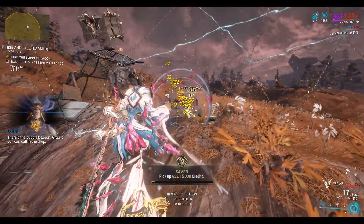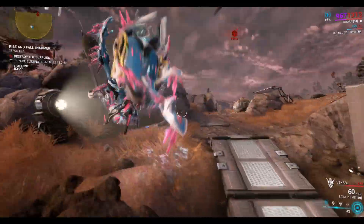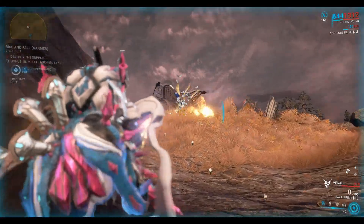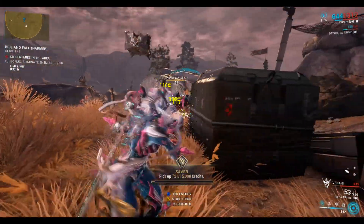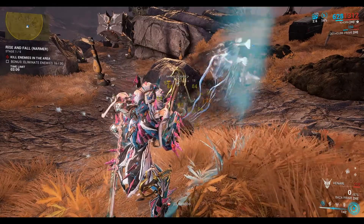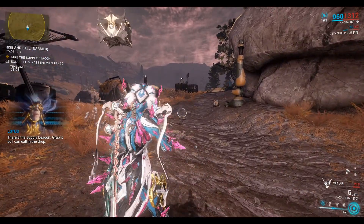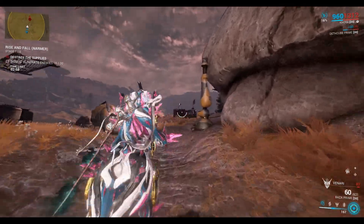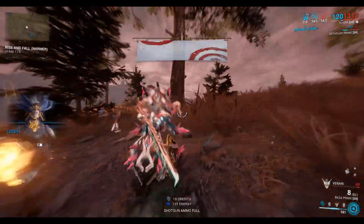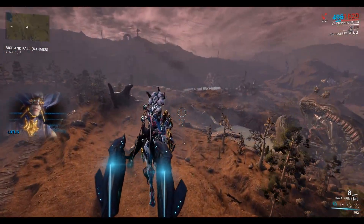There's the supply beacon — grab it so I can call in the drop. Another supply drop coming in, here comes the supply pod. Destroy the supplies before the enemy can get their hands on it. I've already got the Caliban Neuroptics so I just need the system and the chassis to complete the set. And then we'll have to look at how we collect the resources we need to build it. Destroy the supplies. Okay I got a NARMA isoplast which is some of the resources we need to build these things.